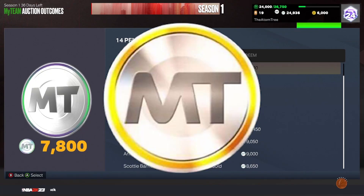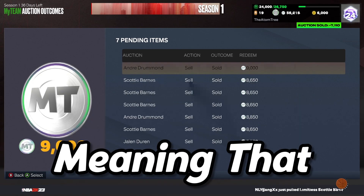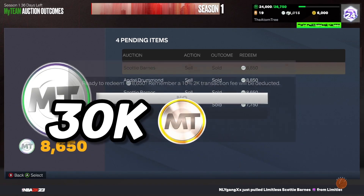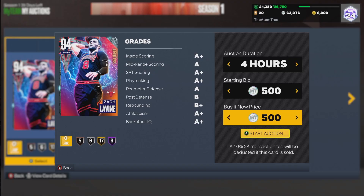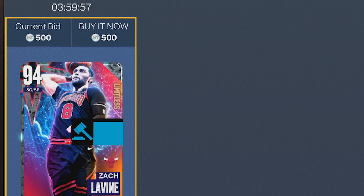After we redeemed all of our MT, we went from 112,000 to 142,000 MT, meaning that we made over 30k MT. So that means we have to post up a Diamond Zach Levine for 500 MT. If you want some of the best ways to make MT, click the video on the screen where I give you the best snipe filters to begin 2k23.